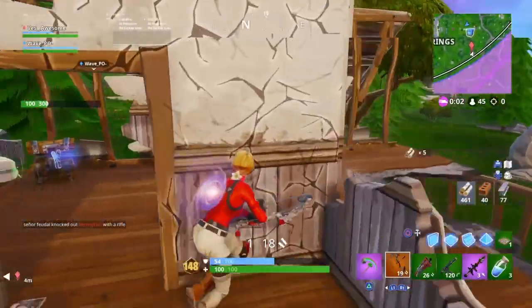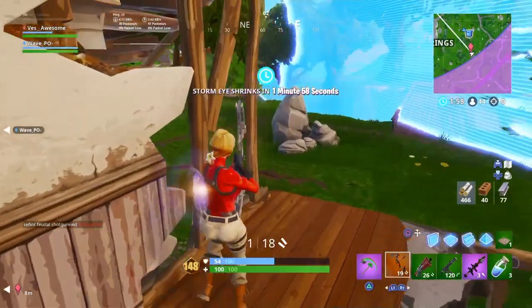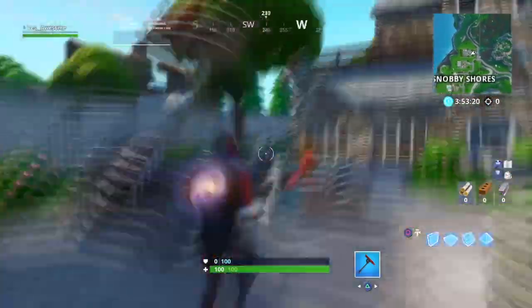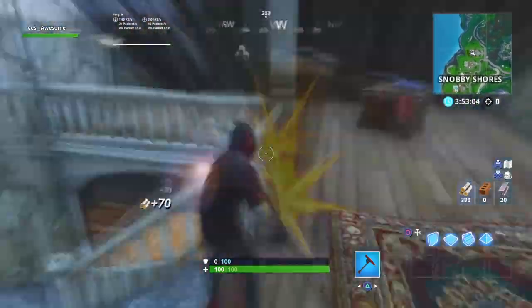The next thing I'll explain is the house at Snobby Shores. You know how the Vikings have been taking over the houses — well the last house at Snobby Shores is putting up a fight: everything is barricaded. But as you can see, they're losing the fight because it's being taken over by the Vikings.